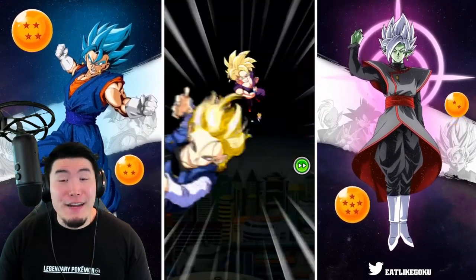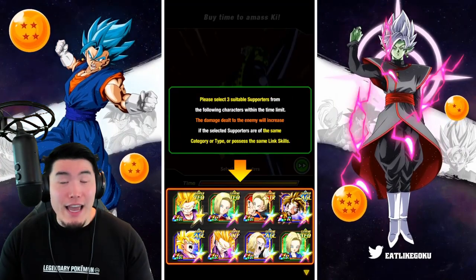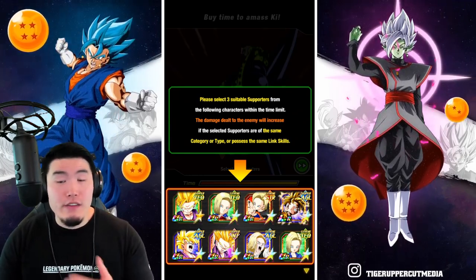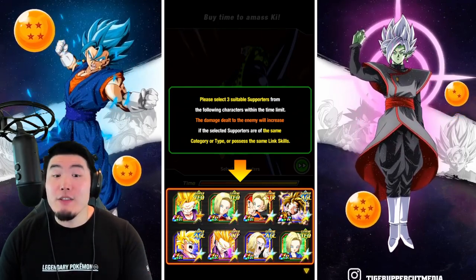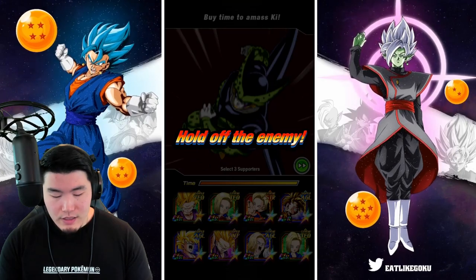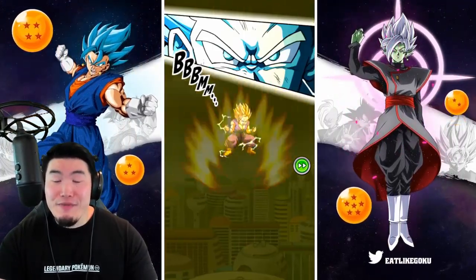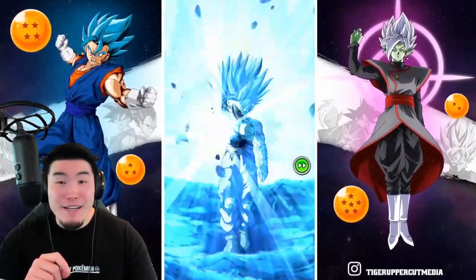With all that said, we're going to jump in here for our first run. Hopefully somewhere in the range of like 130 to 140 mil. If it's top 1%, I might just call it a day, because I really don't want to do this event anymore than I have to. As far as the defenders go, we do want to find 3 units that share a lot of links and categories. I think the triple Gohan would be the move - LR Gohan, the AGL TUR Gohan, and the INT TUR Gohan. I think those are probably our best options. Okay, here we go. Fingers crossed, we get a nice score.